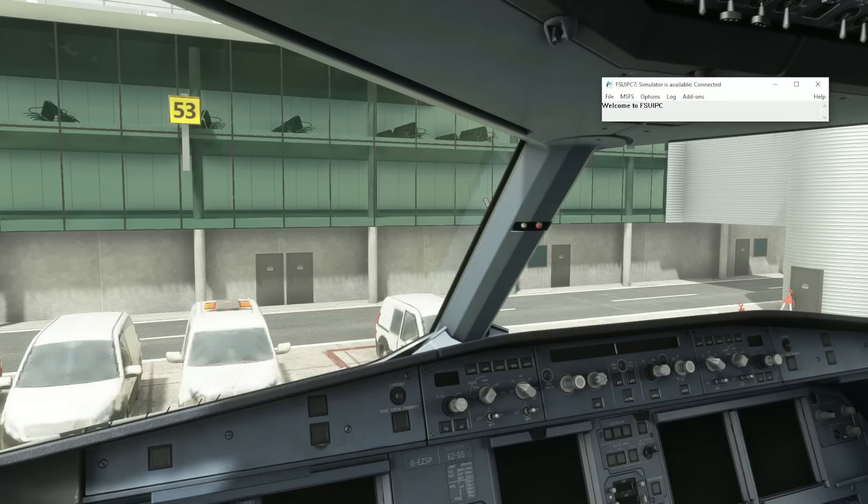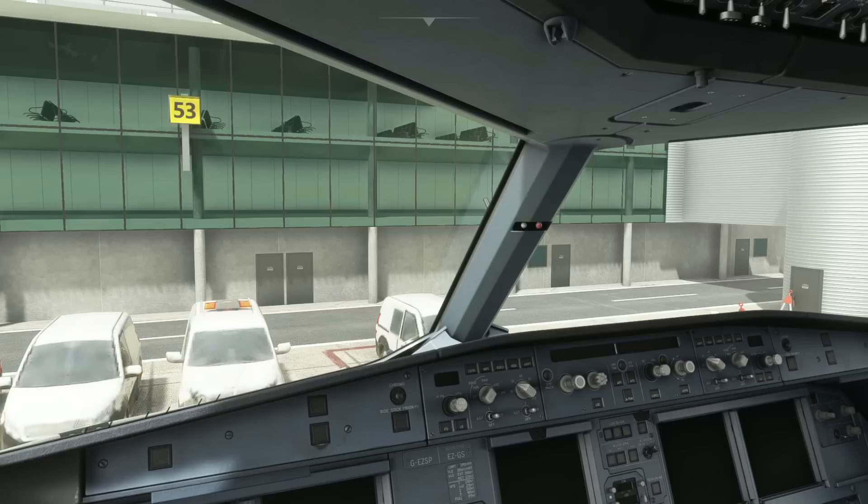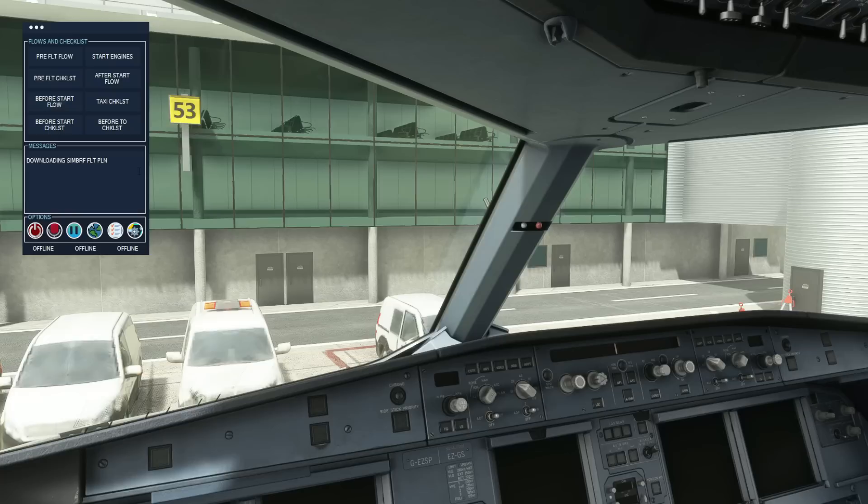One thing you must have running prior to setting this up is FSUIPC 7 — installed and running. The freeware version is absolutely fine. You also don't want to run Flight Simulator First Officer until you are seated in the flight deck. If you run it beforehand it can mess things up, so wait until you are completely in the flight deck and ready to go before launching the application.